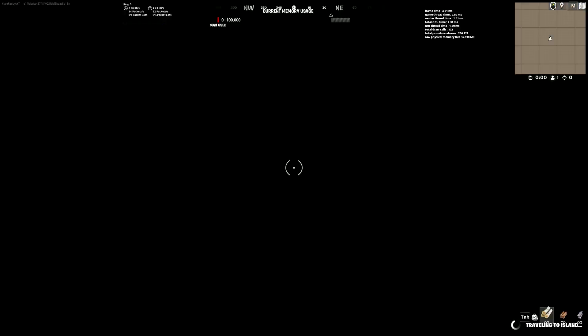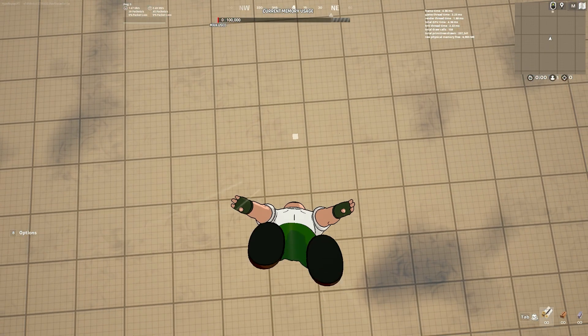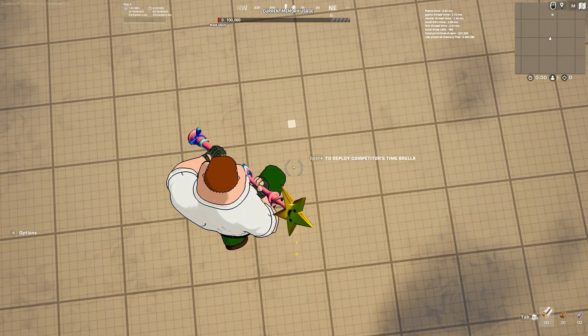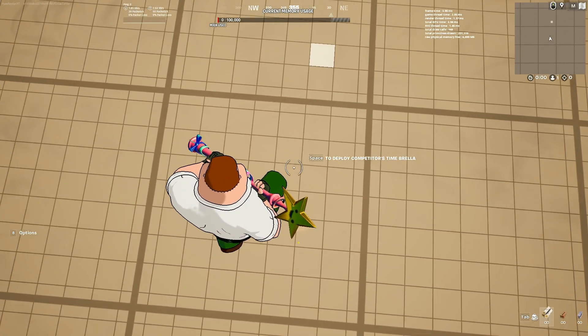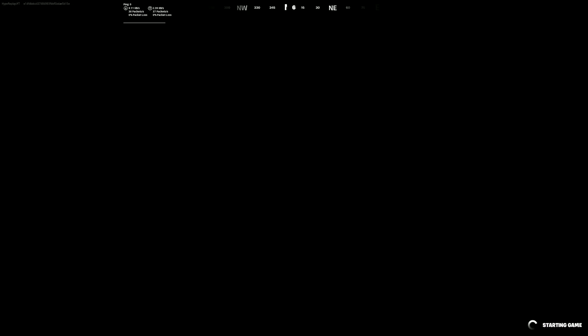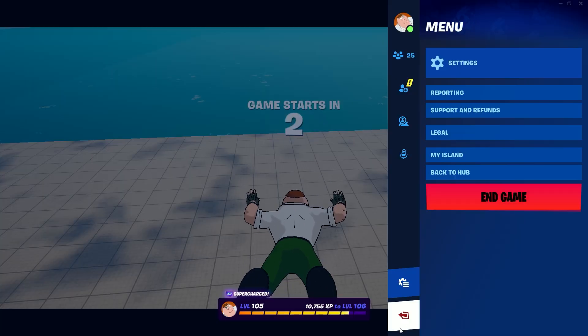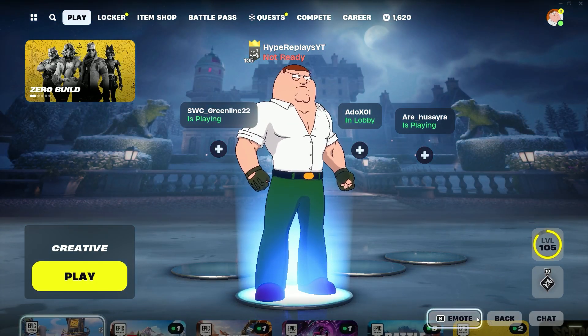Once it's loading in, make your way to the island code section, then go straight down to the bottom of the Creative island. Once you reach the bottom, press Start. As soon as the countdown starts, leave the game. This is what you need to do to unlock all of the WinterFest 2023 presents early.